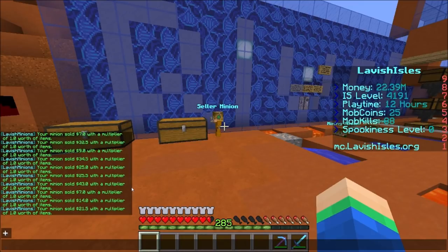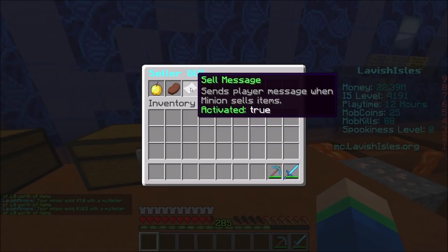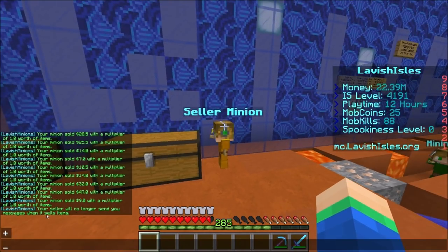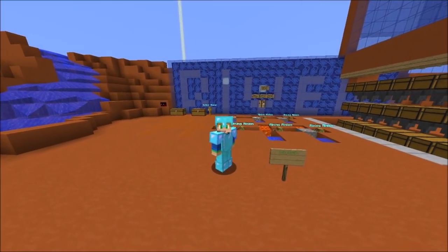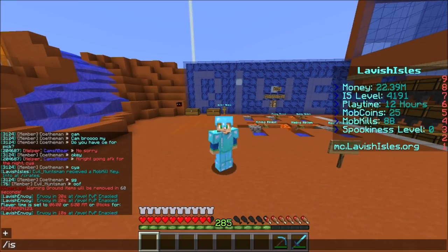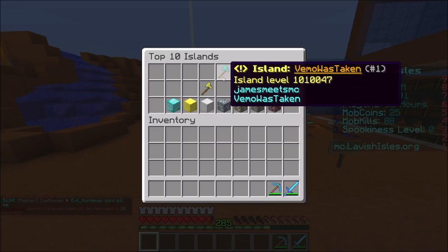If you want to rotate the minions, you can do that. There's also a sell message toggle — you can set it to false so it doesn't send sell notifications to your chat and spam you. In my last video I asked if you guys wanted me to check out some more OP islands, and it looks like you did. So we're going to go check out the number one island on the island top. It used to be the top island last video, but now VeeMo Was Taken and JamesmeetsMC with over a million island level are actually neck and neck at the top.